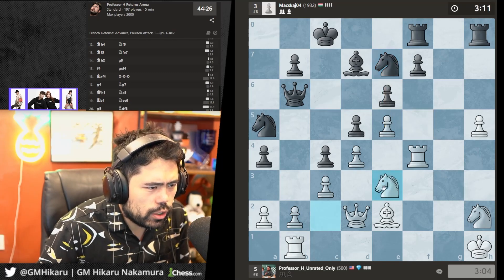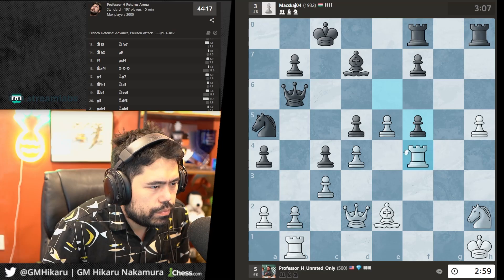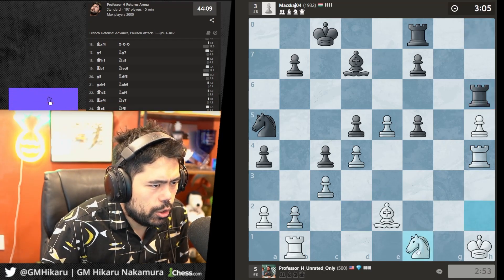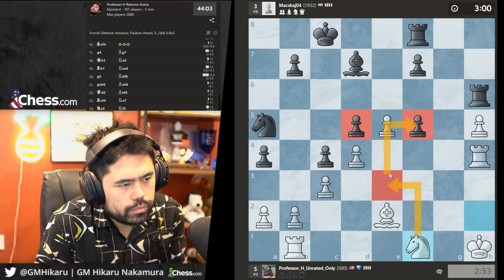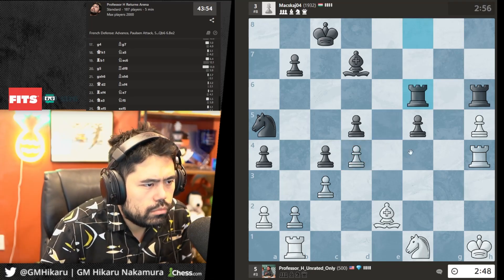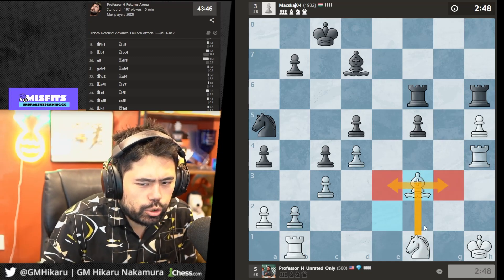He's trying to go Nf5 so I go here to cut him off — no Nf5 now. He plays Nf5 anyway, so let's trade the knights. I'll push the h-pawn and rotate my knight to a better square. I'll go Nf1, Ne3, try to attack the pawns. Let's go here and hit the pawn on d5.